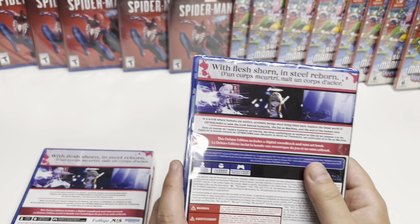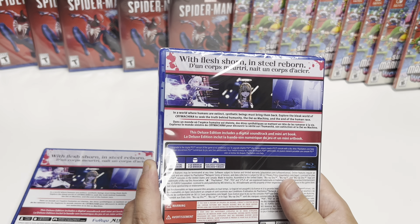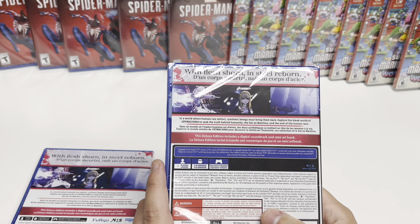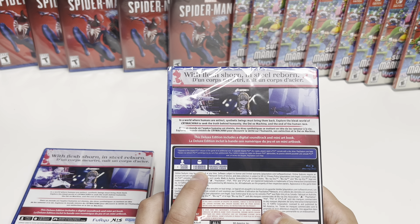The back says: 'With flesh shorn and seal were born, in a world where humans are extinct, synthetic beings must bring them back. Explore the bleak world of Crymachina to seek the truth behind humanity — the Deus Ex Machina at the end of the human race.' This deluxe edition includes a digital soundtrack and a mini art book.